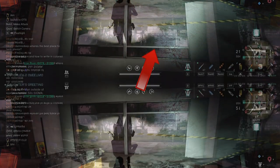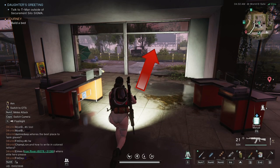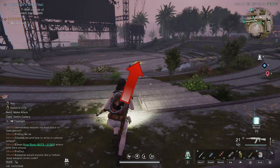Go back the way you came, exit the building, and head straight to the arena. Beware of boss spawn. Pick up the crate.